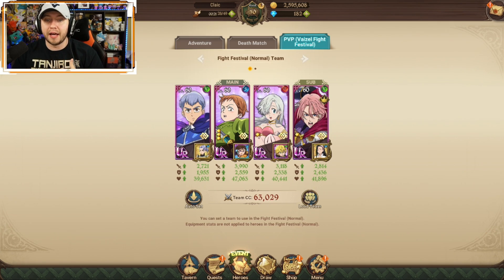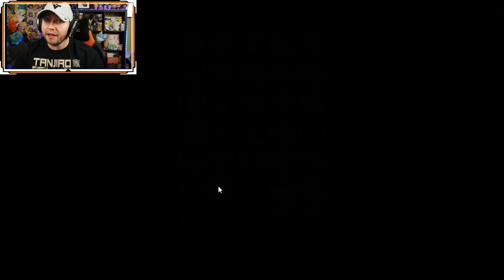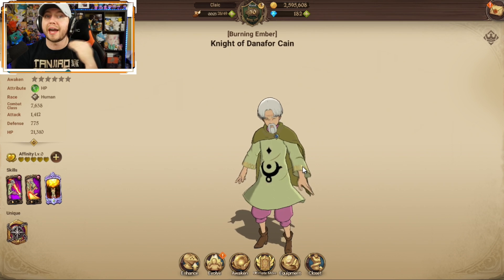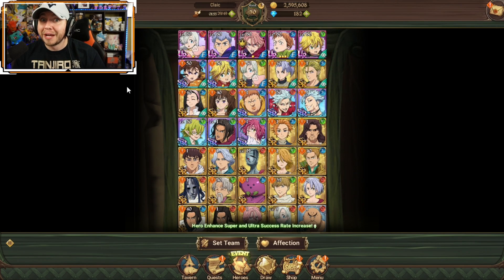Important note: the association slots down here do not give passives. So don't go unlocking all these passives thinking you can put everyone in association slots — that's not going to work. You're going to have to look for what you want in the sub slot for PvP. For me, I'm using my PvP team with Gil Thunder for that nice defensive buff in death match. Eventually once I level him up, I'm going to put Kane there because Kane's passive increases all allies' attack-related stats by 10% in death match, which are the demon raids. Once I get him leveled up with a high CC, I'll throw him in my support spot to get that extra 10% attack so I can clear those demons even faster.